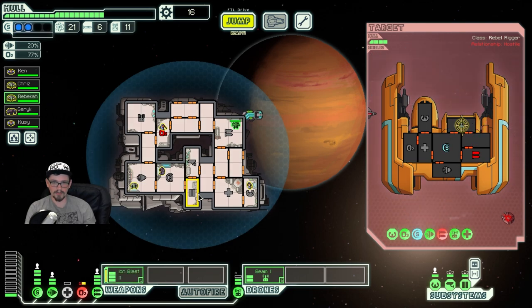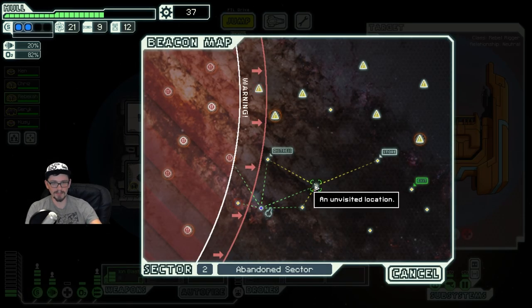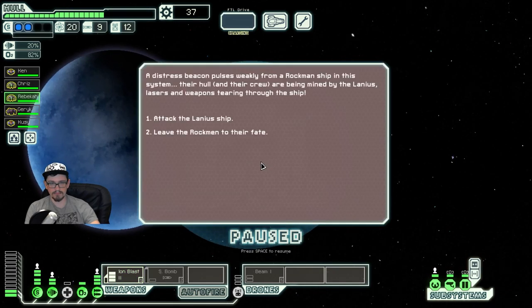And it looks like it's working. Pretty much any time a surrender offers you a free weapon you take it. Because you can either use it — for example, we could have used it there to just completely destroy that drone room for a little bit — or you can sell it. And both of those are very valuable.